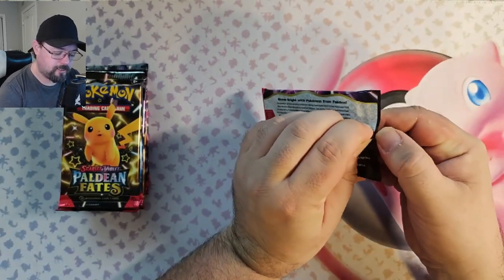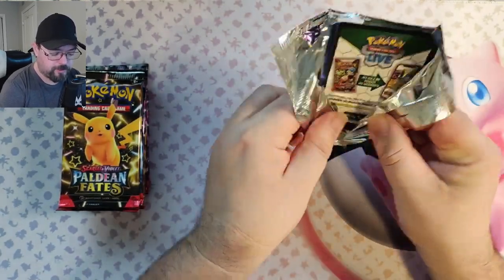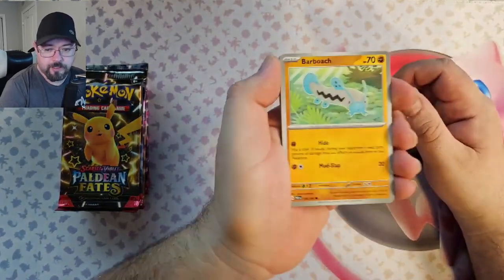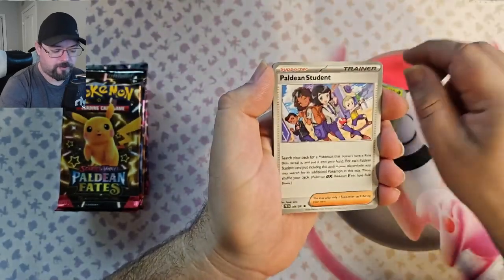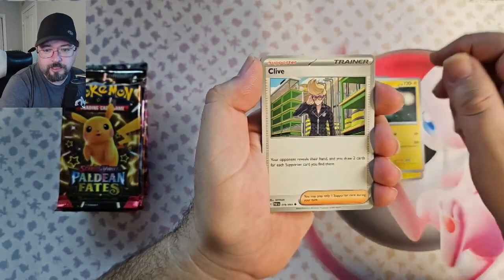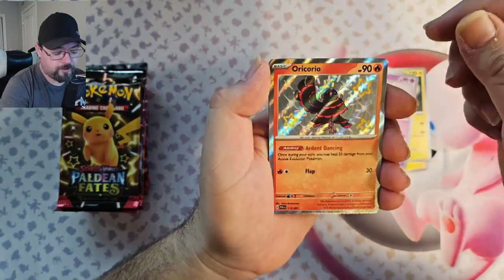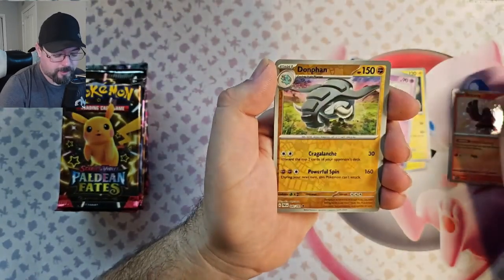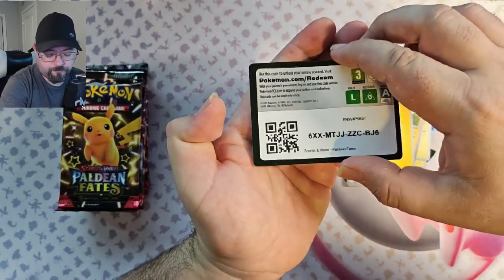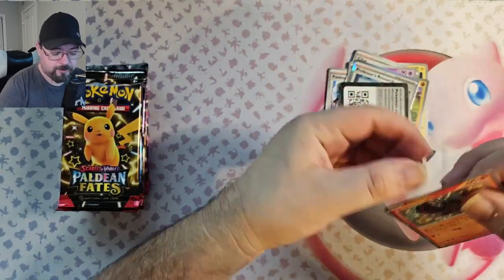First pack. For some reason, almost all of my openings, the first pack has been something good. Let's keep it rolling with this one. We got Barboach, Maractus, Paldean Student, Chincho, Lanturn, Clive, Wimpod, Oricorio foil — and it's shiny, very nice. We got Donphan Reverse and a Professor's Research. So we got one hit so far, that's not bad. First pack, every time, something.